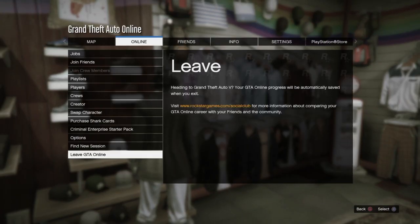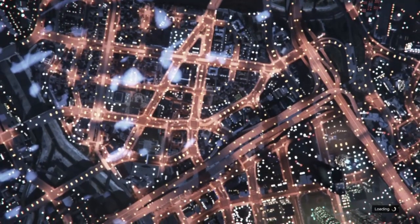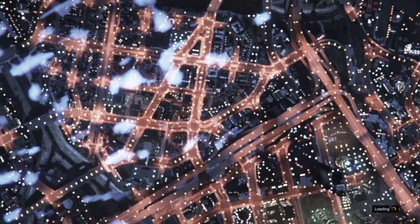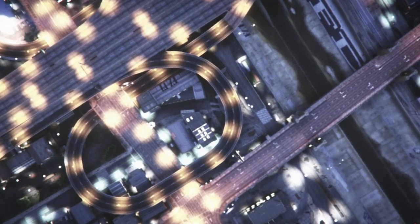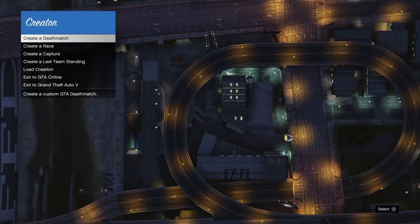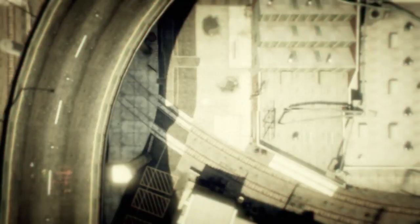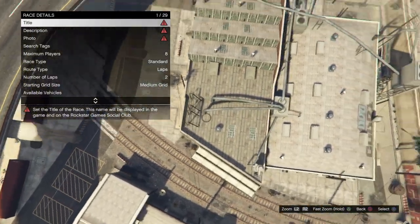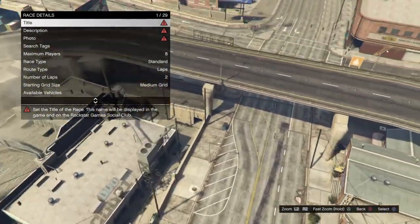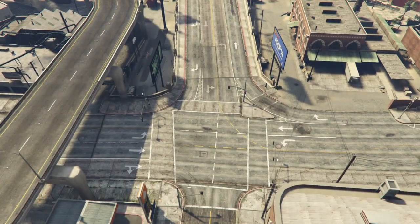Once you've saved the outfit, hit the pause menu, go to Online, and we're going to do the transfer glitch — go to Creators. I'll be showing you how to do the transfer glitch right here. Click Create a Race, then click Land Race. It's going to kick you out for a second. I recommend doing this at the airport because there are no cars to crash into.